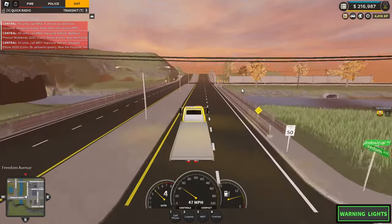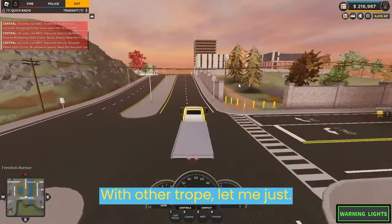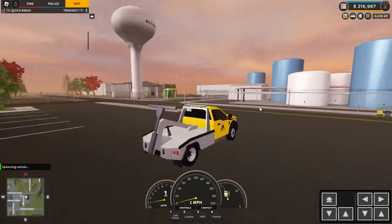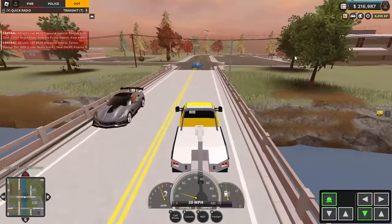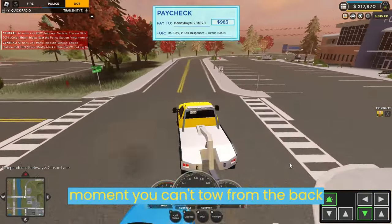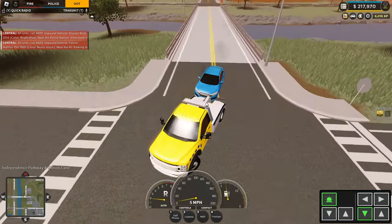Now I can show you with the other truck. Let's go tow someone's vehicle so they have to pay a fine. Also, at the moment you can't tow from the back with this vehicle, but with the other truck you can.